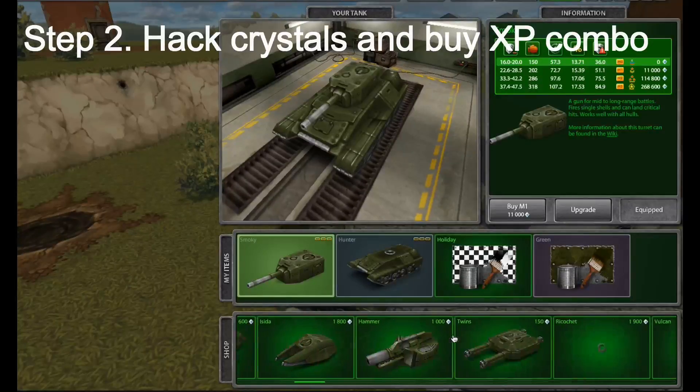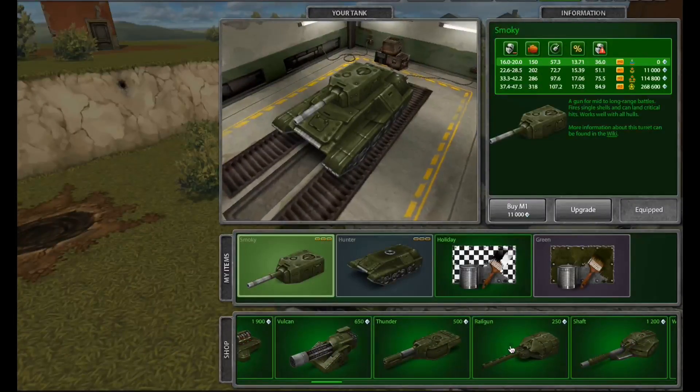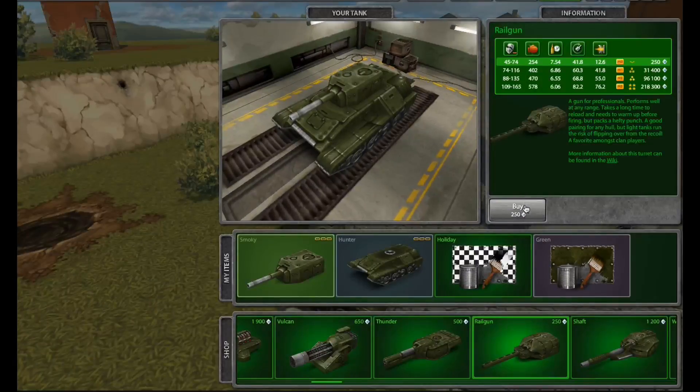Now step two, you're going to be like Arabian Noble and you're going to hack crystals. The link will be in the description below.